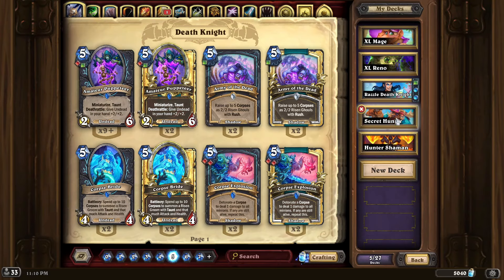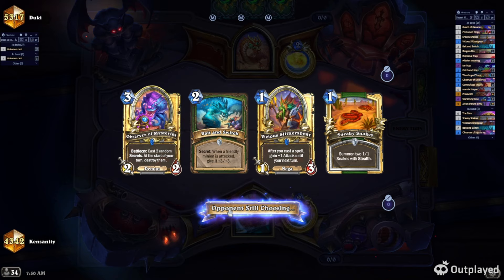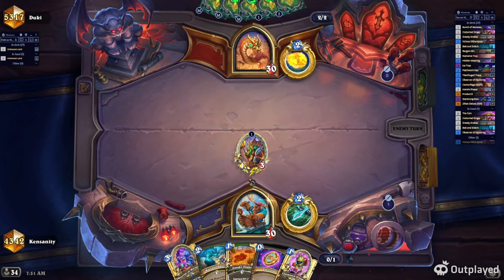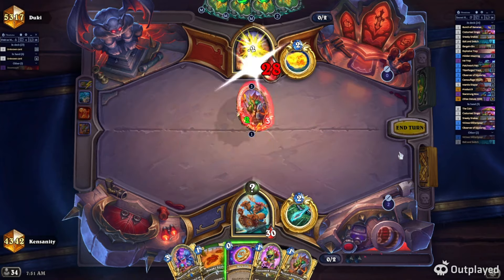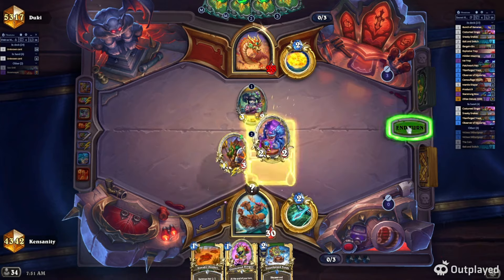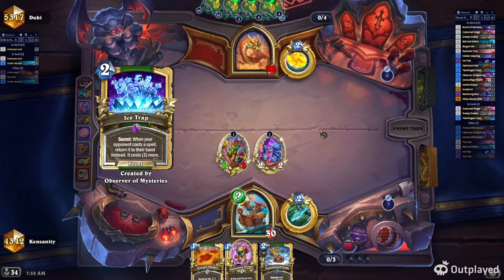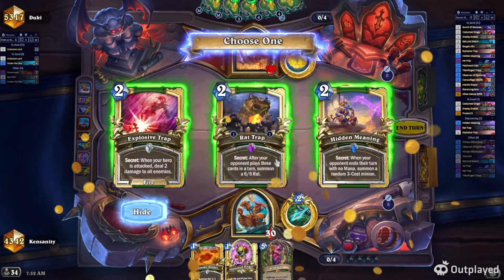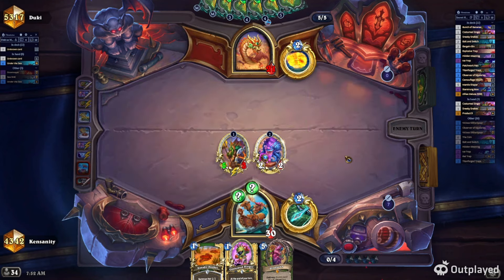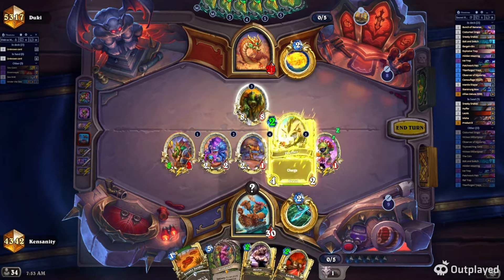One deck that I think you should definitely play — and I played this to legend this season — is Secret Hunter. Secret Hunter is very, very good against Renathal decks. Decks that are greedy and value-oriented struggle with the secret package because secrets disrupt tempo so well. Playing around secrets when you have inconsistent cards in hand is very challenging, and that's the problem with Renathal decks — they're just too inconsistent at 40 cards. You've got cards like Ice Trap, Hidden Meaning, Bait and Switch — all these ways to affect the tempo of your opponent. Observer of Mysteries and Titanforged Traps are where these cards really shine. Give this deck a try.